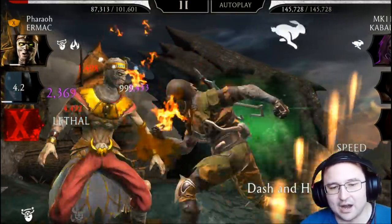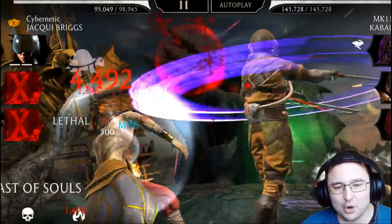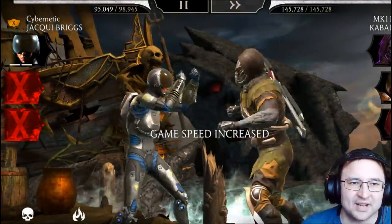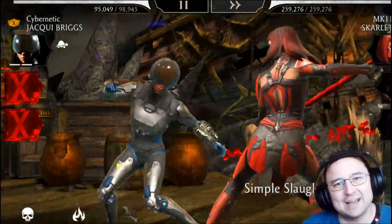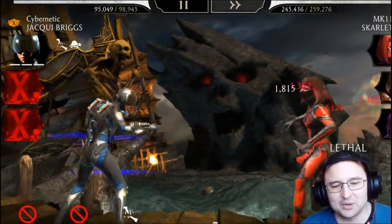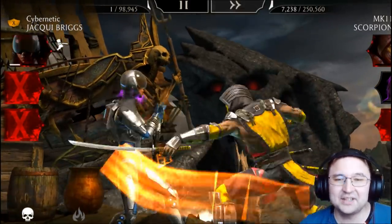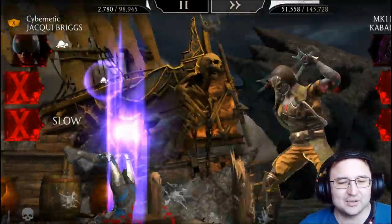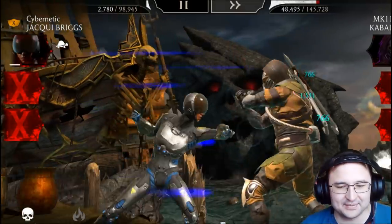From this point on, Jackie is immortal — 95,000 HP, almost 100% health, completely immortal. Special attacks do nothing. They can still damage her with bleeds and fires, but fast-forwarding shows something incredible: Jackie destroys every single one of those MK-level characters. Let's enjoy the final seconds of the fight together.